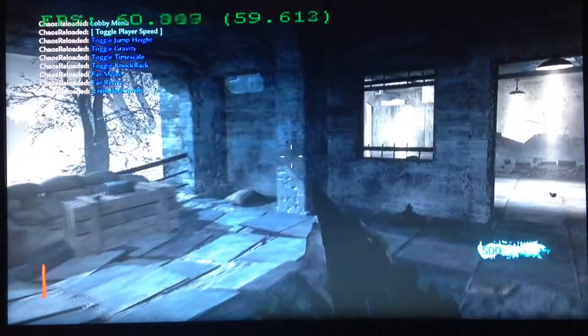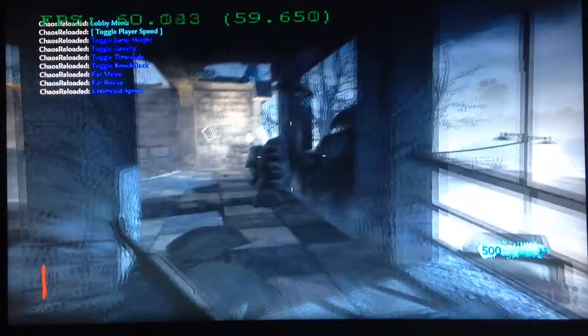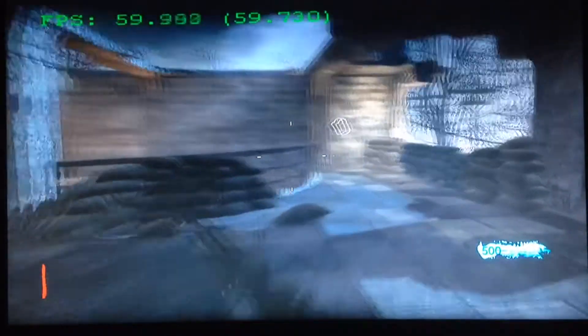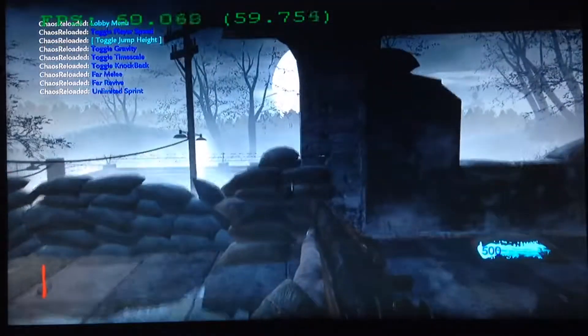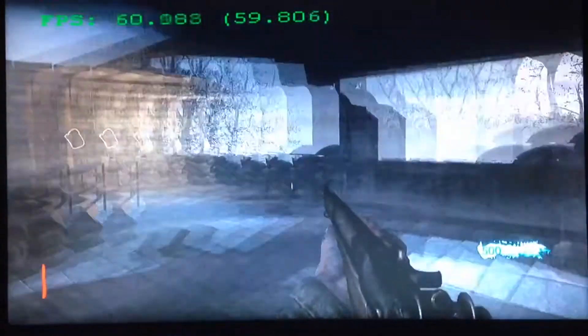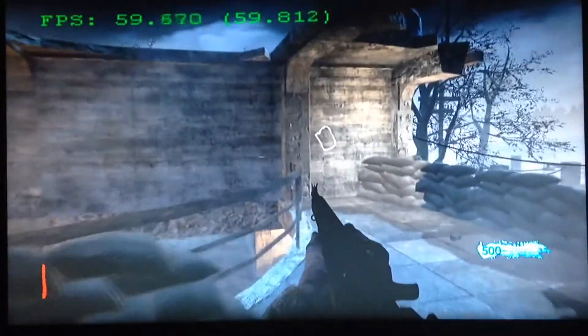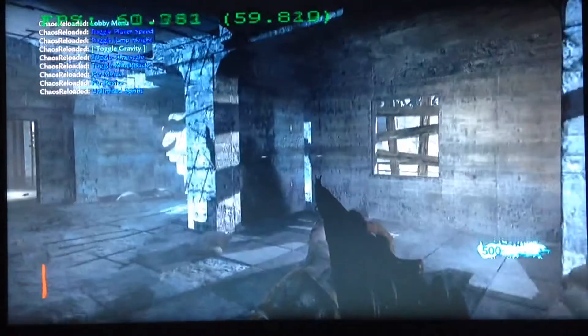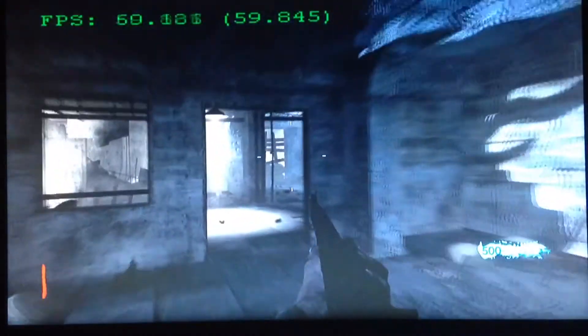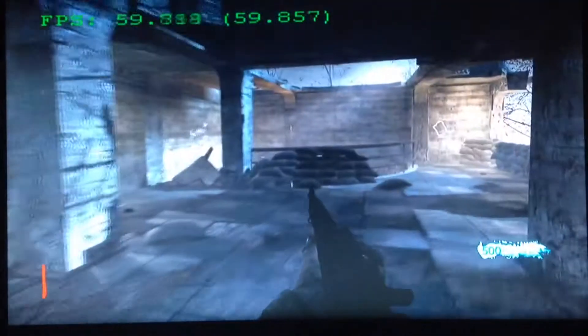Lobby Menu. Player Speed — that's how fast you would usually run. See how fast I'm running, see how slow I'm running, back to normal. Jump High — see how high you jump. Can't really jump that high in this map because you're in a building the whole time. Gravity — toggle gravity if you want to feel like you're on the moon.